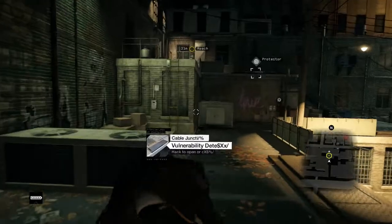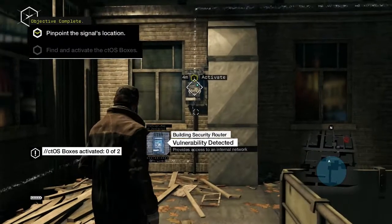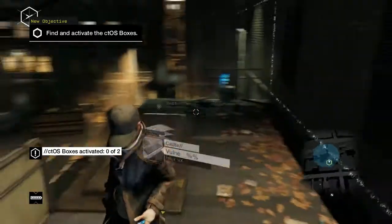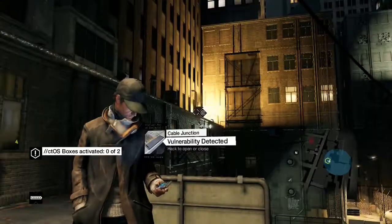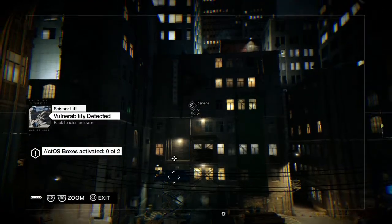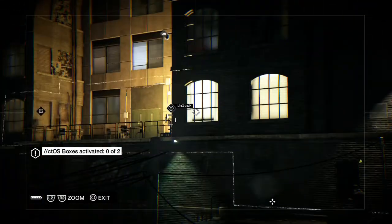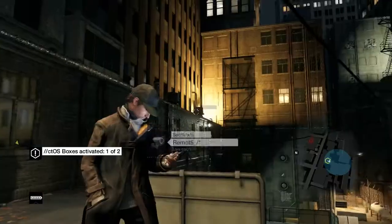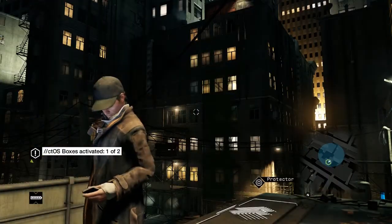Alright, activate. There must be two CTO boxes. We gotta find two boxes here — let's use the cameras. It looks like one goes that way and one goes over there. There's one, yeah okay — so we got one of the boxes, now we gotta get to the other one.